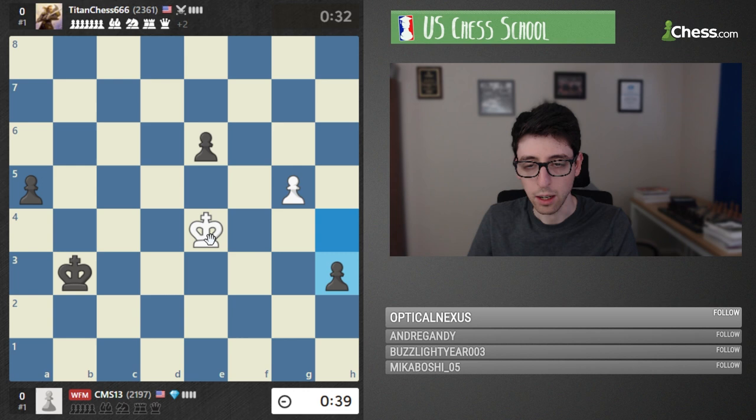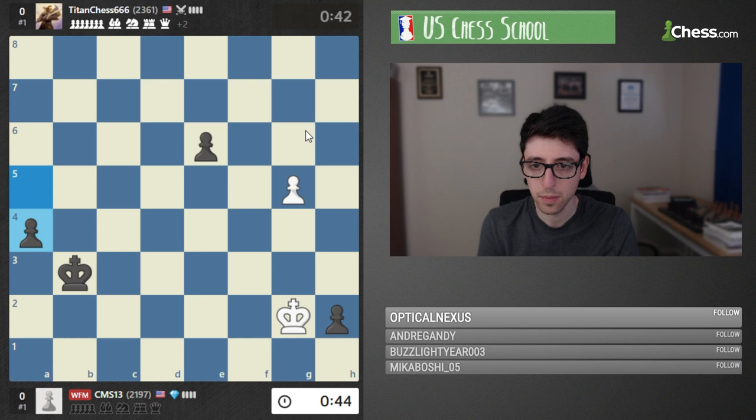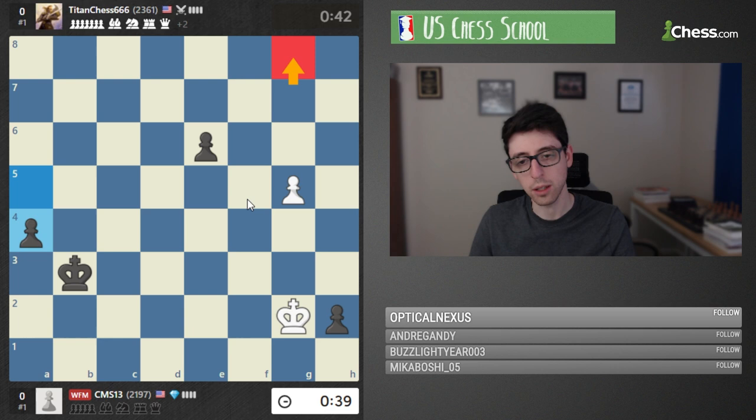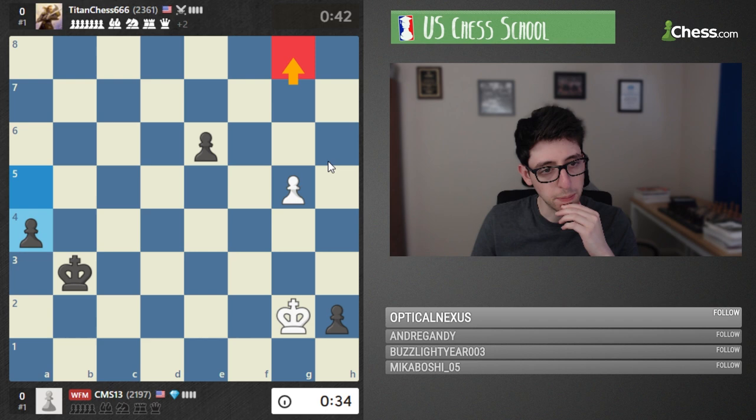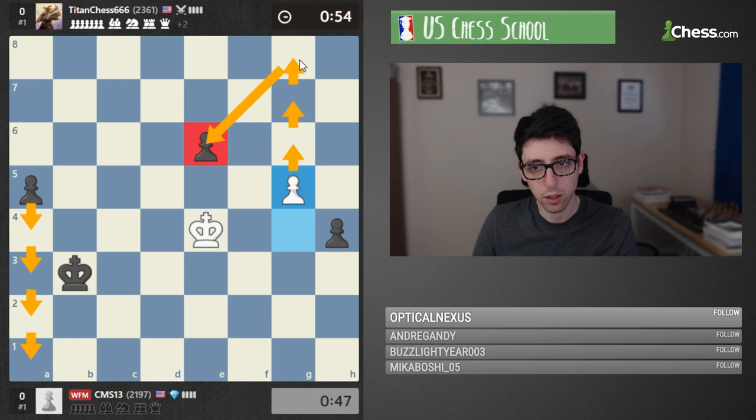The king stops the pawn but I think black is going to be winning because of the pawn race. Actually, white might be in time to make a queen — this might have been really well played, because now white is promoting first. Black will get a queen and have an extra pawn but at least white is very much in the game. White also played king f3 — white is promoting first, then black promotes, and then white would be able to take a pawn with check and probably hold.